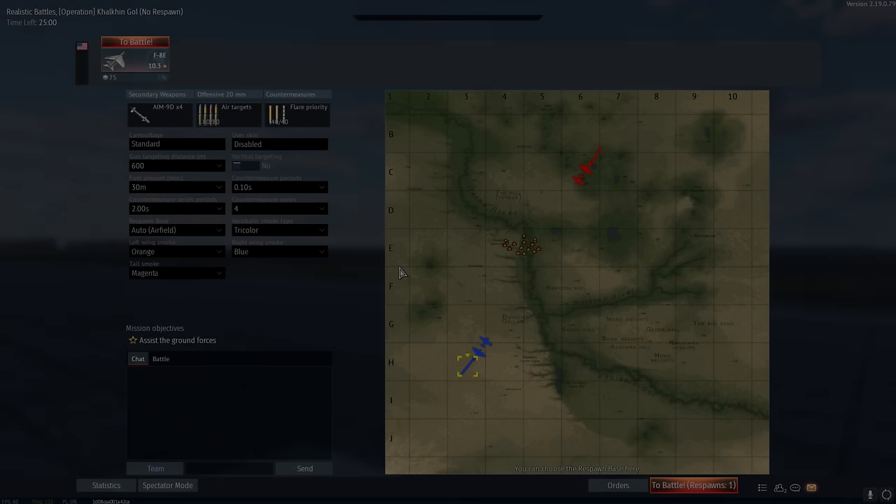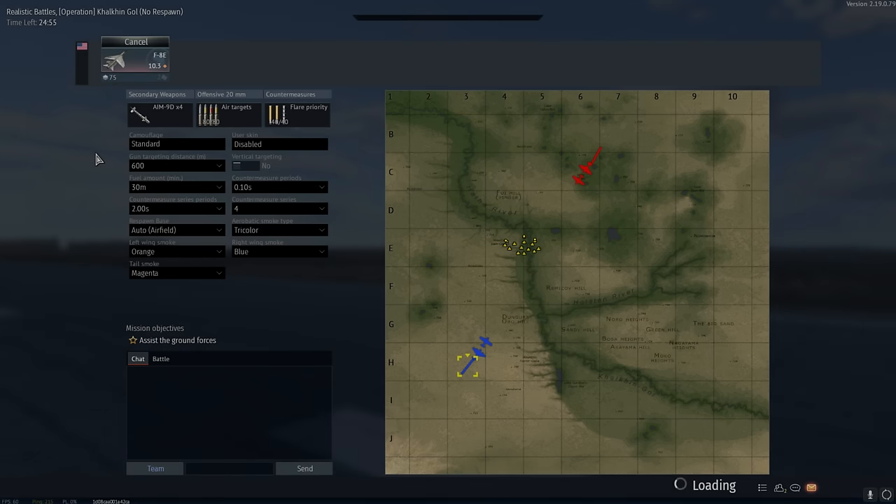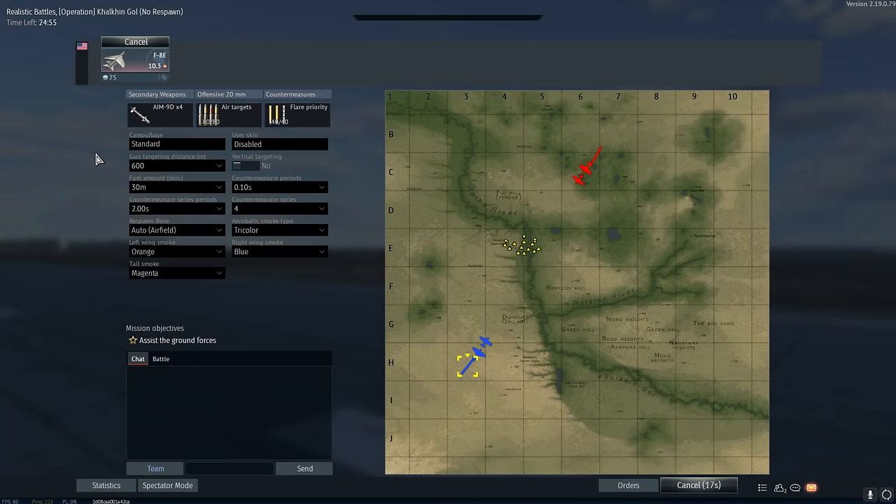G'day ladies and gents and welcome back to War Thunder. Today we're going to be taking out the trash of those 9.7 and 10.3 premiums that are absolutely terrorizing rank 6 at the moment with the beautiful F8E Crusader. This plane is really, really good and it sort of takes off the back of the F8U2 and adds a couple of extra little spicy things.